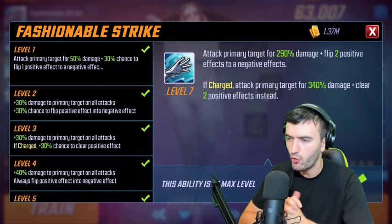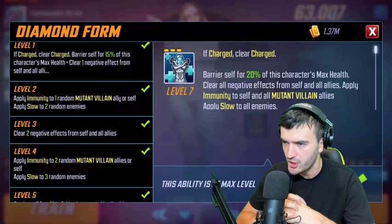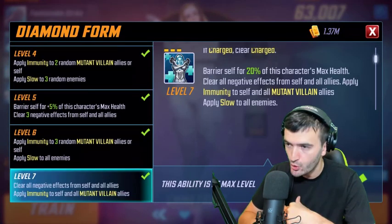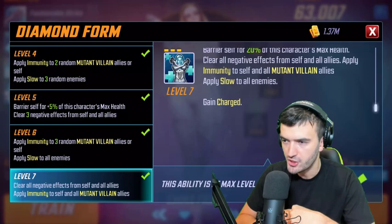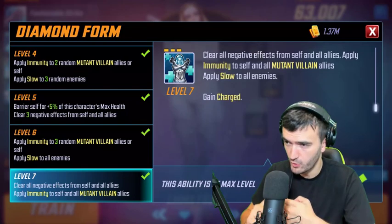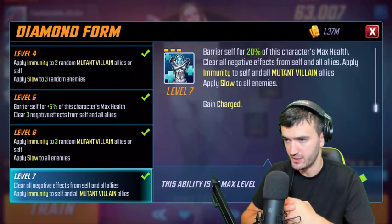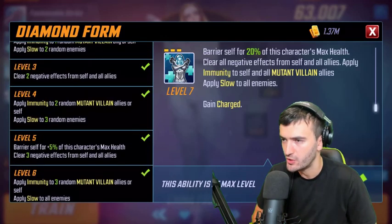Her special ability is Diamond Form, with a three-turn cooldown that starts full. If charged, it clears the charge, applies a barrier for 20% of her max health, clears all negative effects from self and all allies, applies immunity to self and all Mutant Villain allies, applies slow to all enemies, and gains charged again.